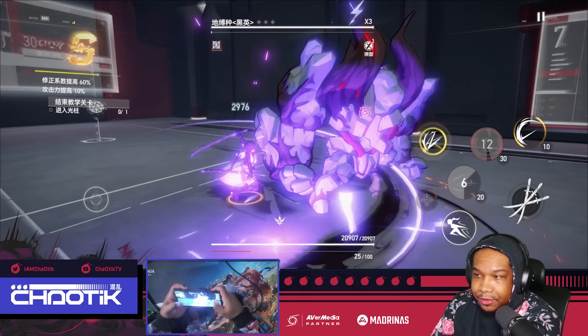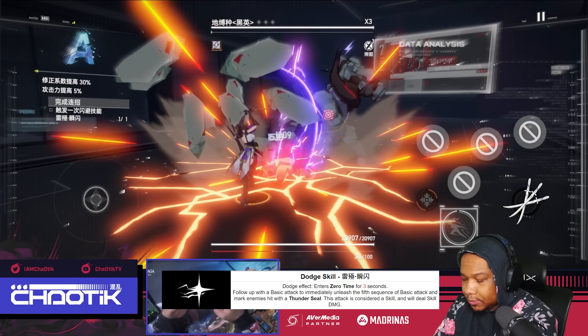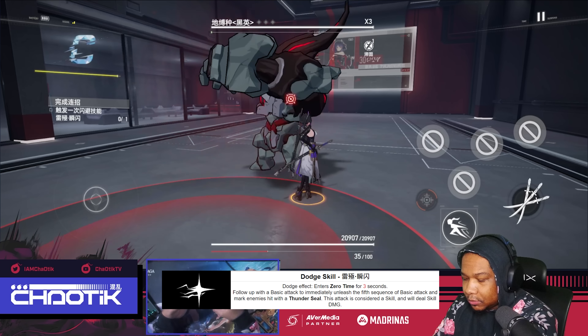S-Rank Tsukiyomi is a top-tier lightning elemental DPS that utilizes multiple blades to execute her various skills. She's a fairly simple character to understand, so let's get right into her abilities.